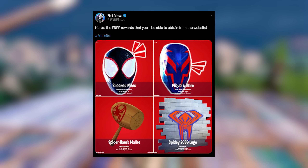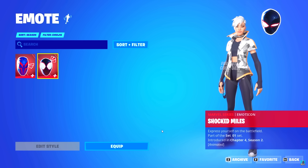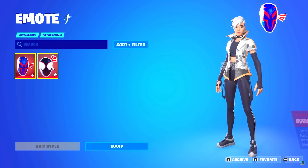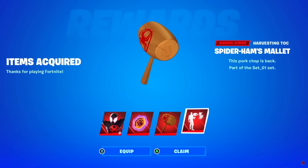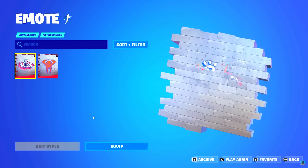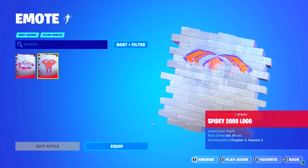Here are some free rewards that you'll be able to obtain through the website. The Shock Miles Emoji is pretty cool. We've got the Miguel's Glare Emoji, which is pretty cool. We've got the Spider-Ham's Mallet Pickaxe — yes, this is going to be in the item shop, but you can actually get it free through the website. And we've got the Spider-2099 logo spray paint, which is also pretty dope.